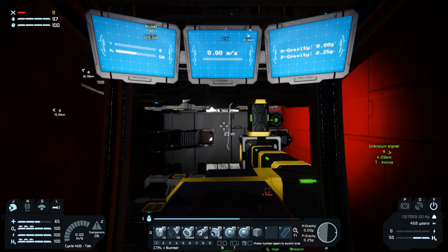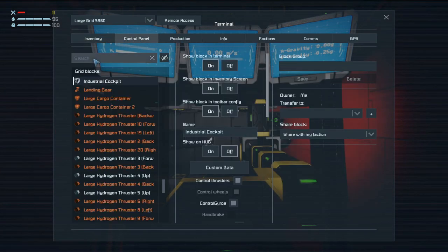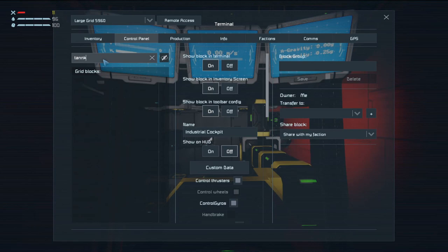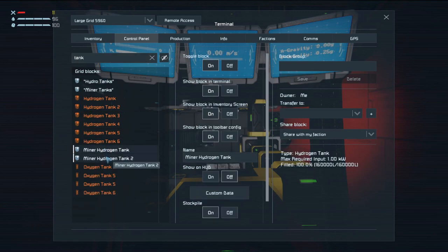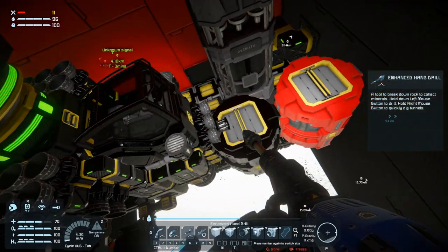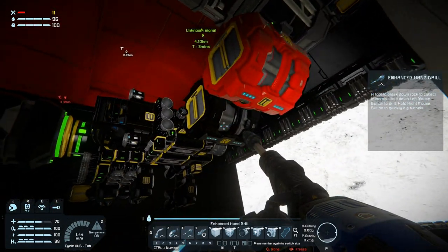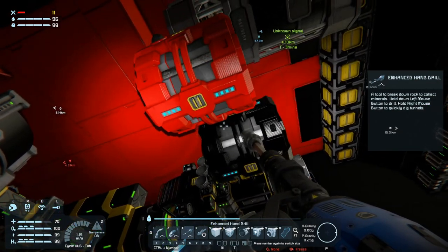Why do we have so little hydrogen? Control panel - tank, tank, tank. You are a hundred percent. Put yours on stockpile. Are they not aligned? They are not aligned - that's why. Damn it.